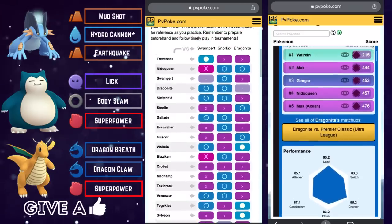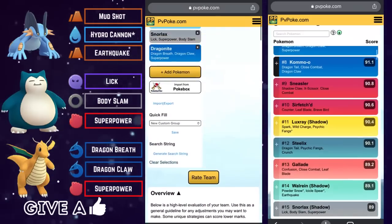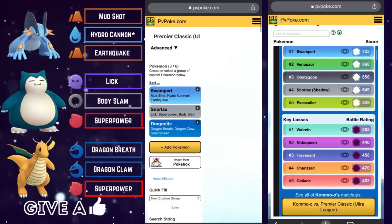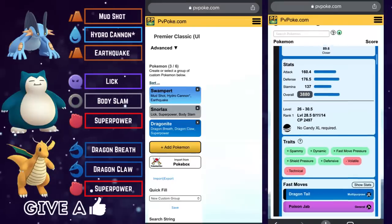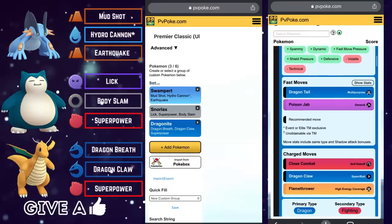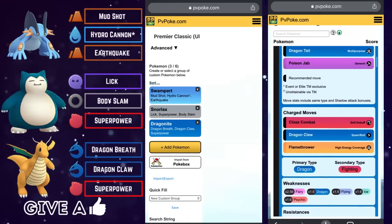That is team number four — another very solid, straightforward, easy-to-run, and very accessible team. Swampert on the lead, Snorlax on the safe swap, and Dragonite in the back to close the game strong. Let's have a look at team number five.